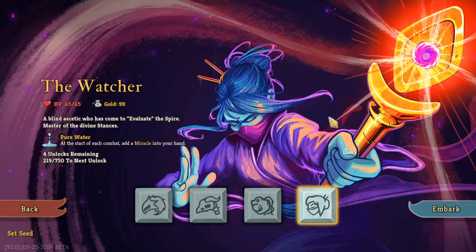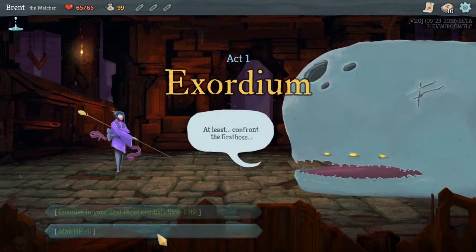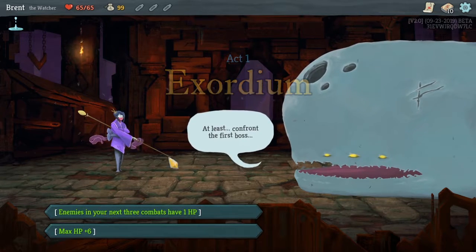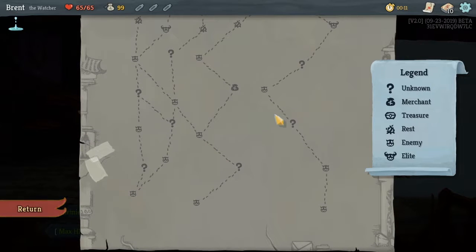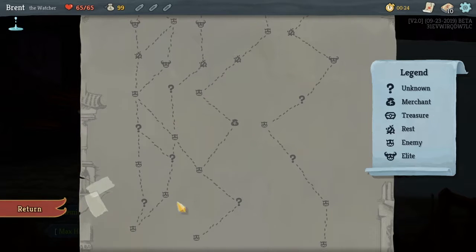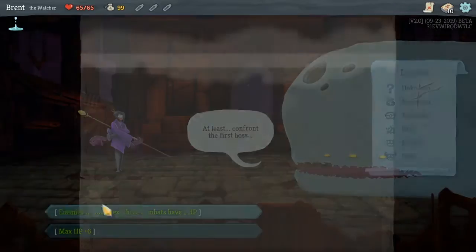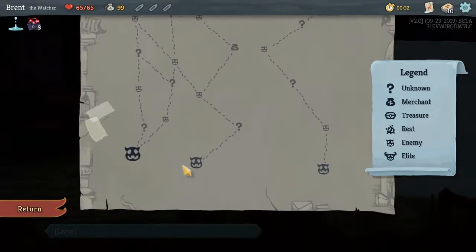What's up guys, we're back in Slay the Spire. We're going back in with the Watcher — we had a very disappointing run last time. We'll do the three health, the one HP start. We can't get an elite with it, but we could prep ourselves for a good elite. Six HP max HP doesn't take my fancy too much.